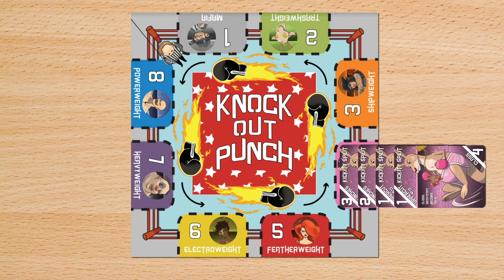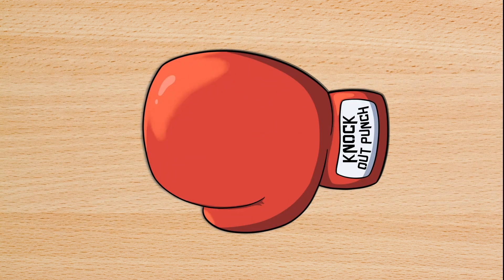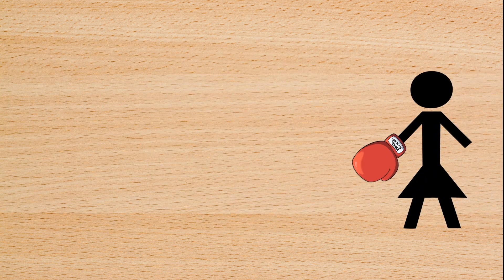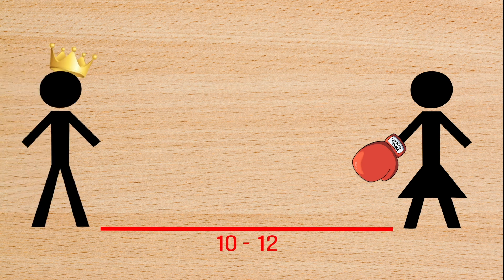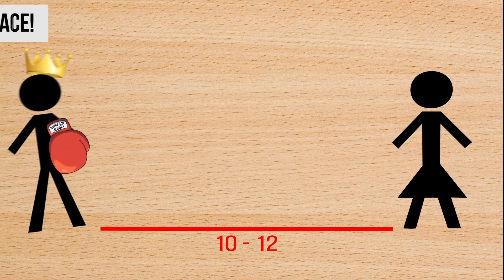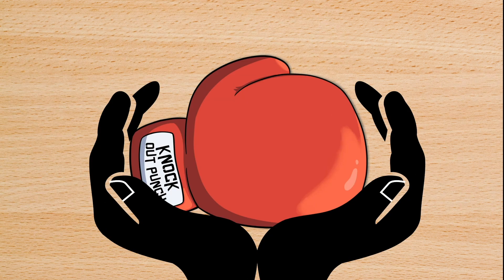The other action you can do is play a special card. The first type of special card is a contender showdown. When a player plays this, they may attempt to challenge the current king of the ring by throwing a punch. The puncher takes the foam boxing glove and stands 10 to 12 feet away from the defending king. The puncher's goal is to hit the defender with the glove, and the defender's goal is to dodge or catch the glove.